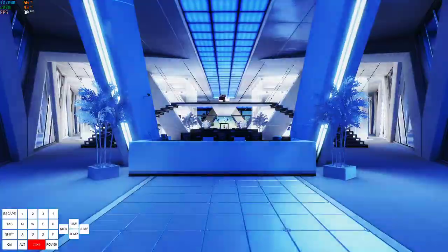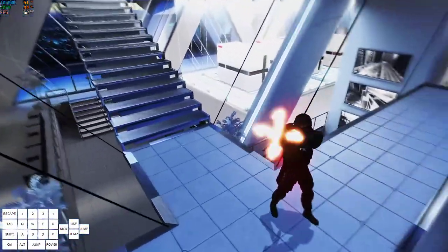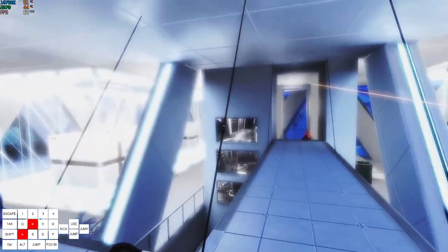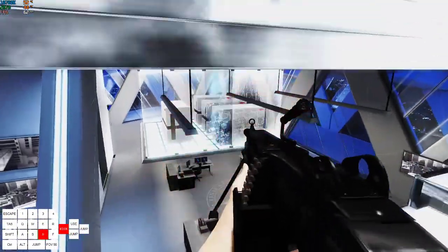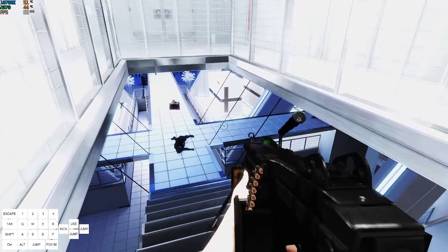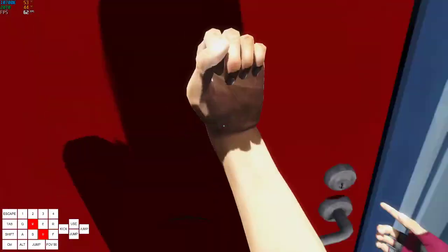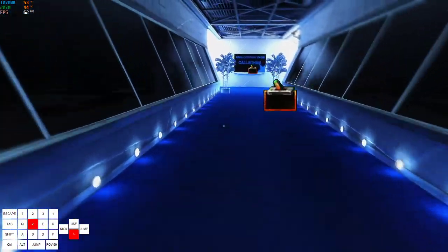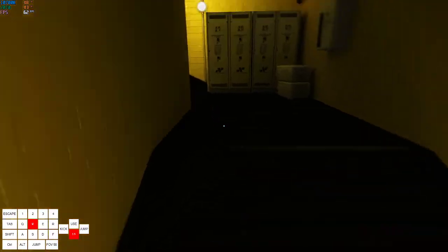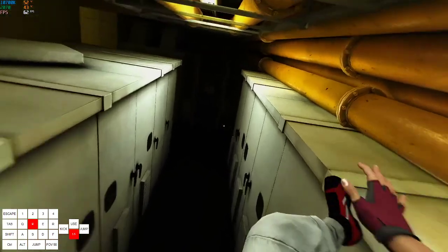Usually they'll shoot this server out for you when you run past it, but sometimes they won't. So if the door's not open, check that one. And there you go — that's all of the differences in inbounds and my ways of doing them.